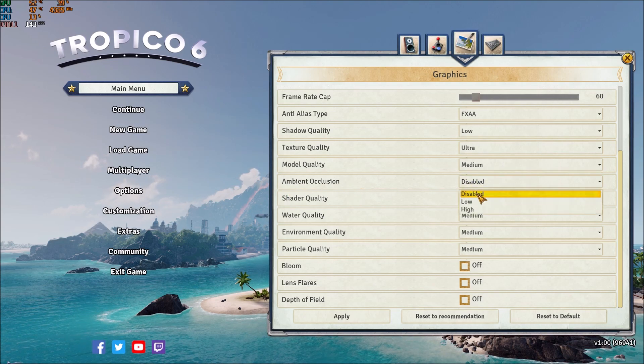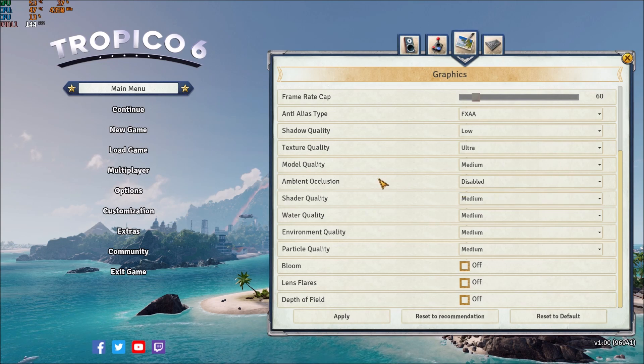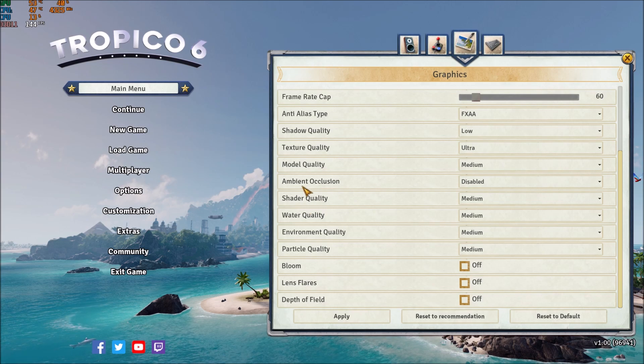Ambient occlusion — really important. Put this one at disabled. You will gain about 5% FPS increase. Really important — big effect. It's like the shadow quality in this game. Really important.